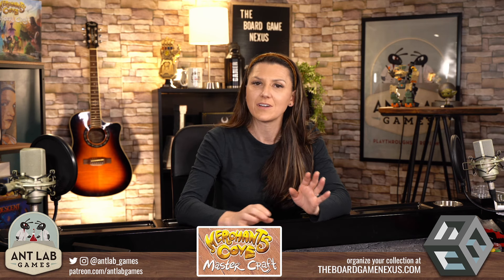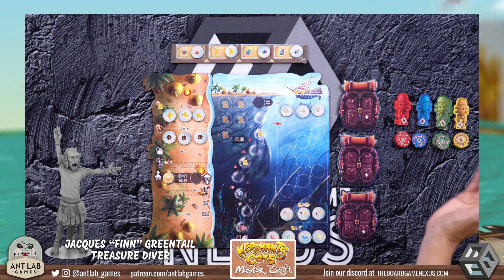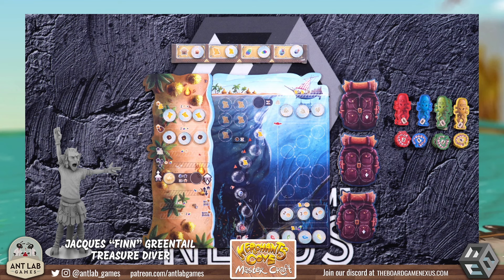And finally we have our treasure diver. This is going to be a straight-up bag builder and works a little bit differently than the others. We're going to be bag building — this is really a press-your-luck bag builder. We have our bag, and we have a bunch of tokens all over the place. We are selling jewelry and these tiki-style items. Our diver will dive for resources, hopefully pulling things out to fill up these backpacks without busting. Busting means the diver starts here on the track, and as they pull tokens, we're hoping the diver doesn't bust by hitting the very last spot.